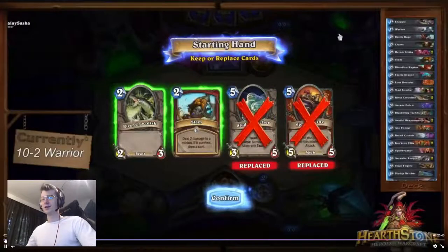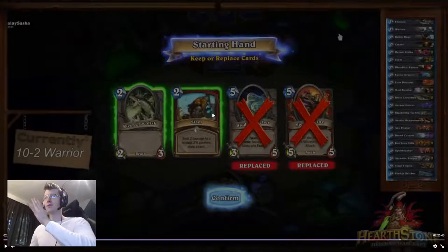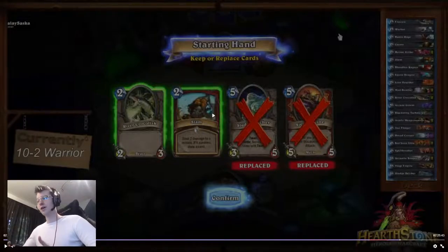Let's pause for a second on the mulligan. Right now we haven't really coined out yet — we've been fairly slow using the coin. Usually we've been coining a four drop, skipping turn one, playing a two drop, then coining our four drop. Our curve doesn't have a lot of three drops, that's why we'd rather skip turn three.